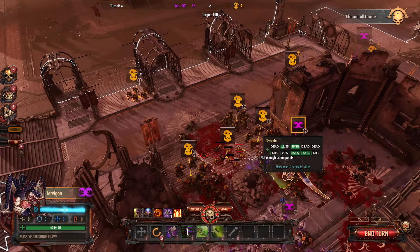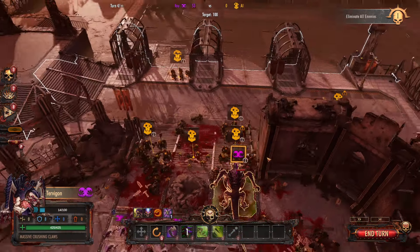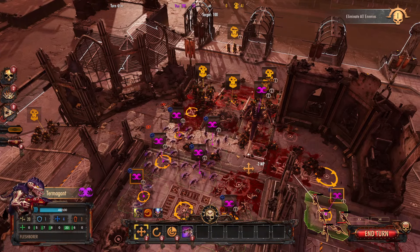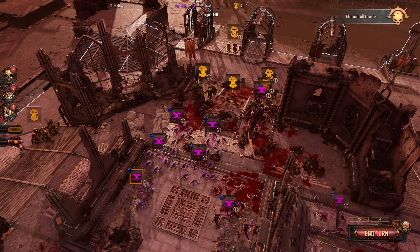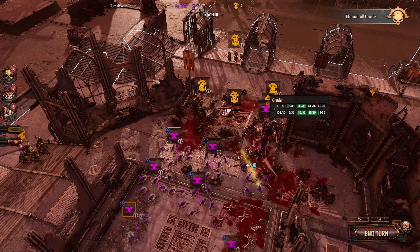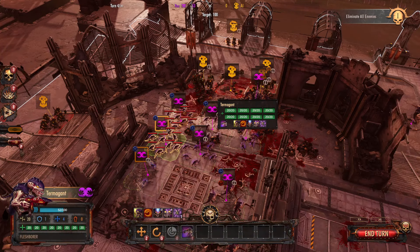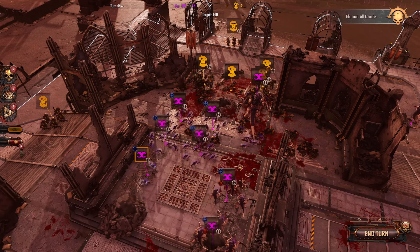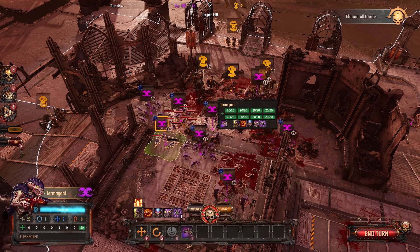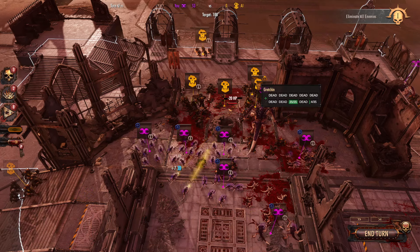Let's come up here and start working on the boys with the rocket launchers, because those can really cause a bad day for my forces here. I can bring you over here, have you shoot into these guys. I'll let you surge, fire into these guys - I was hoping you were going to get another kill.